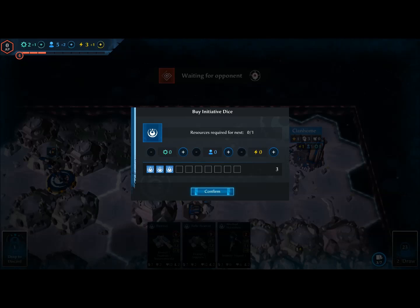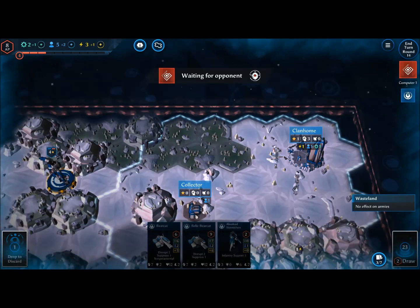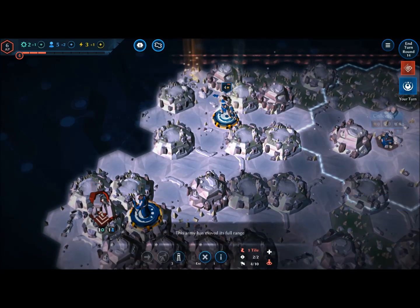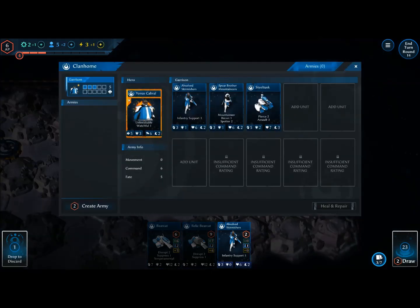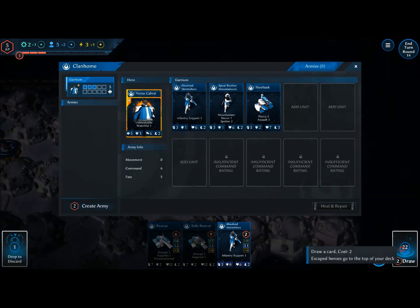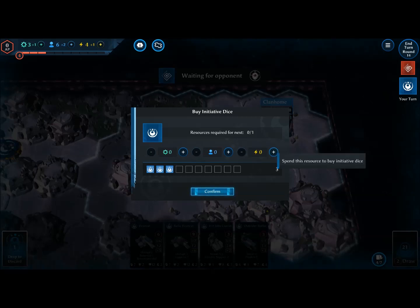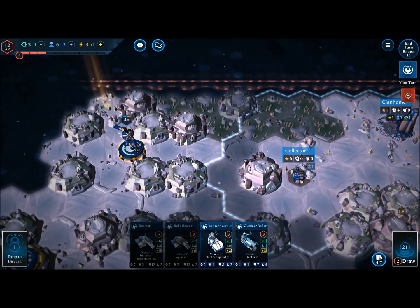We found an Automata army in a hilly area, which means they're going to get a defensive bonus — not something I want to face. I'm afraid of who we're facing. We're going to be ruthless. I'll draw another card — still trying to get that hero card. For this initiative roll I might spend a little bit. We won! I'm going to launch an attack on this area and crush the enemy, but first I want to send these guys towards this event.